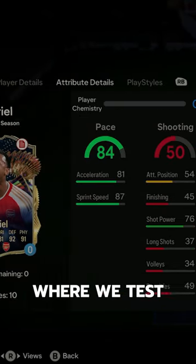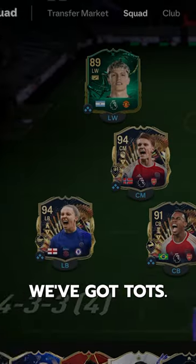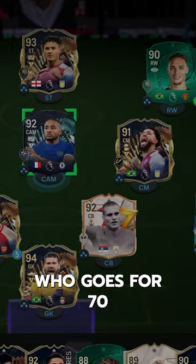Welcome to Baller or Bust, where we test FIFA cards so you don't have to. We've got TOTS Gabriel, who goes for 70k on the market.